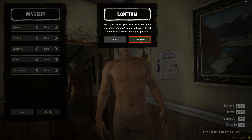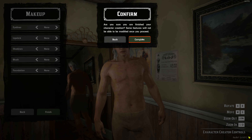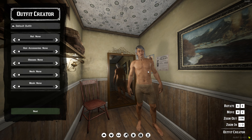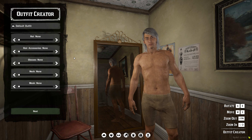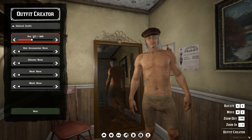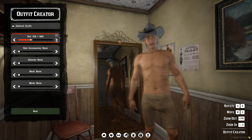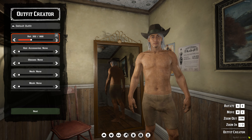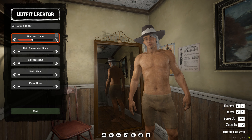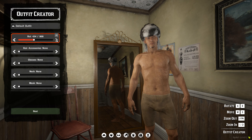It brings us straight into an outfit creator — I definitely like that. On Gold Rush, creating a new character drops you into the world naked, so this is a nice improvement. Looking at the menu, at the bottom you can change and remove different kinds of clothing. I noticed that all the hats are lined up together — instead of going through two different categories, it's just one big scrollable list with all hat styles and their variations right next to each other, which is convenient when scrolling through.